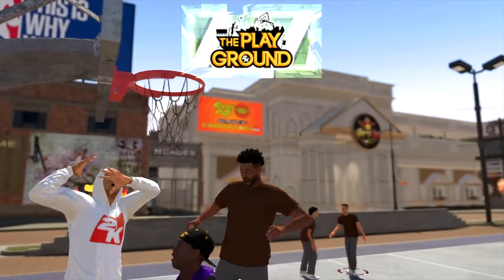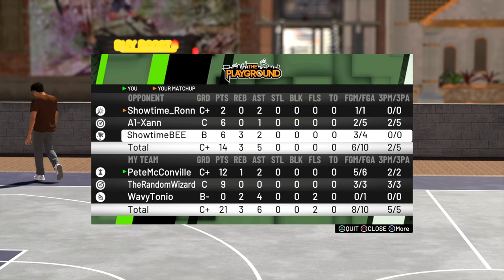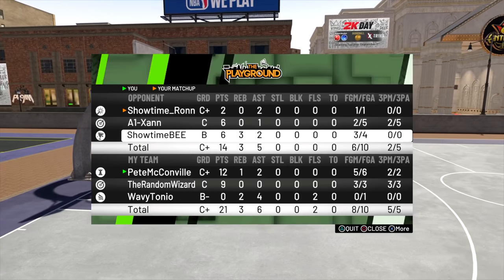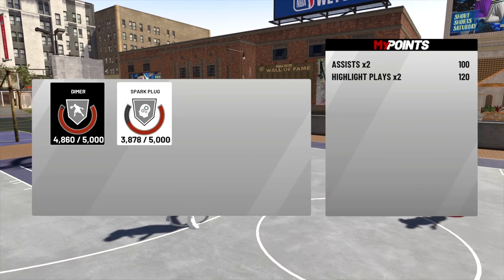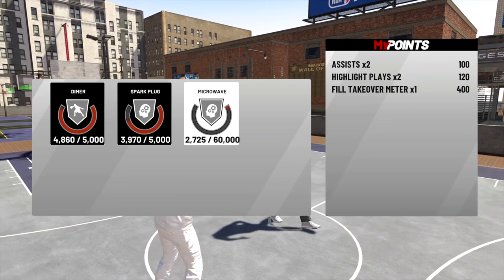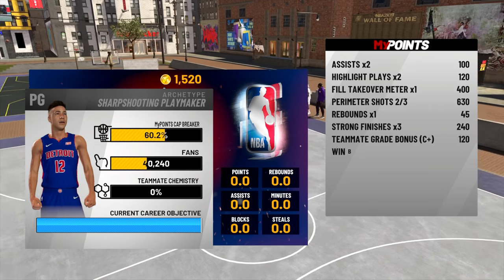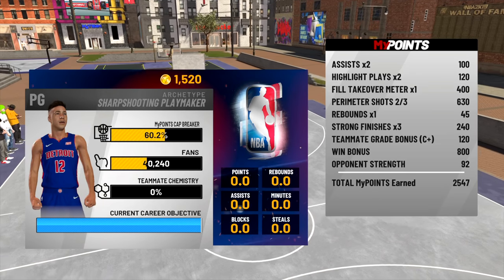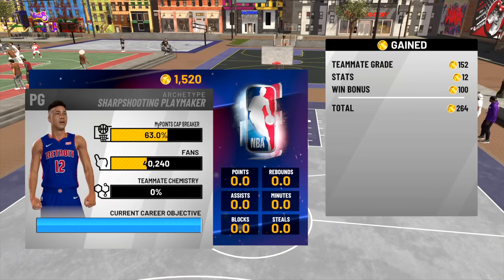For posterizer, you have to try to get into contact dunk animations — you have to have them equipped obviously. Bruiser and brick wall — you're probably going to get those anyway just by setting screens. One man fast break — you can cherry pick and get it honestly, but you're going to score on the fast break a lot anyway especially if you play fast.